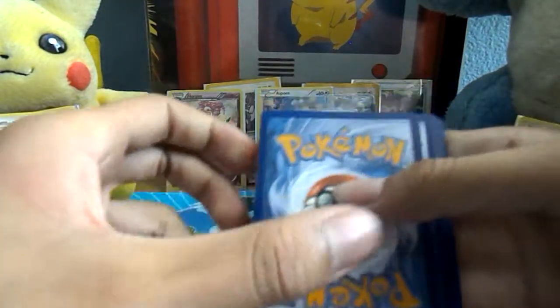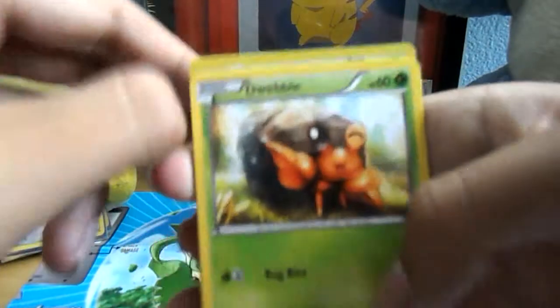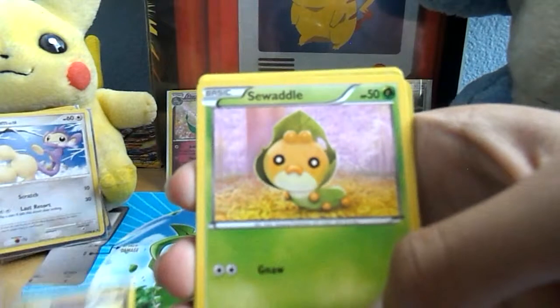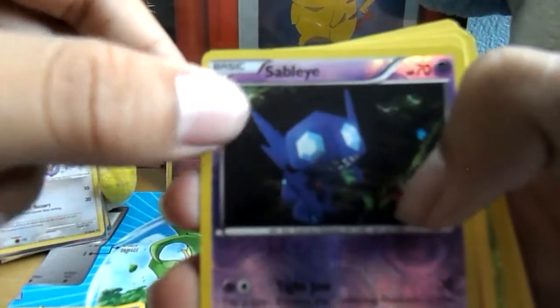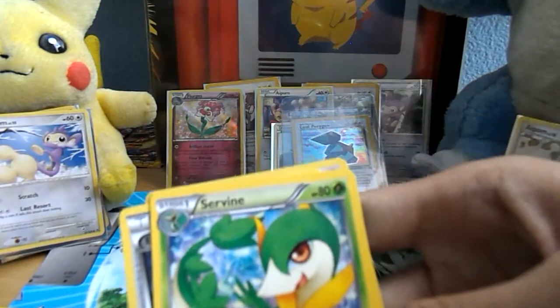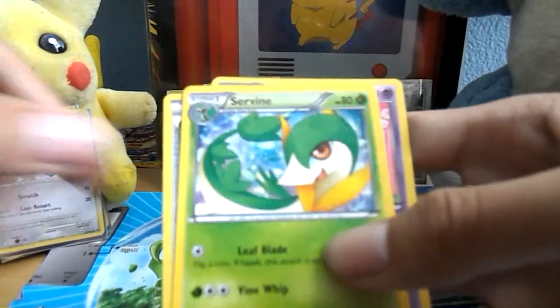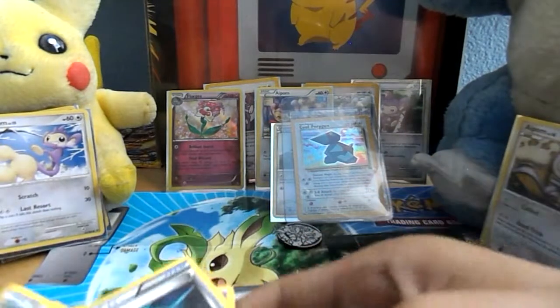I think there's a trick for Legendary Treasures. Just open it and we'll do the trick in the next one. So: Woobat, Dwebble, Zorua, Sewaddle. Reverse Holo Sableye — that is a Ninetales rare — a Superior Mirror reverse holo rare. Superior is regular. Servine, Energy Switch, Energy Switch, and Curlia. That's interesting.